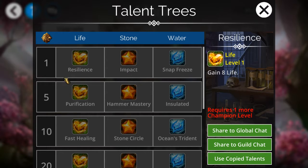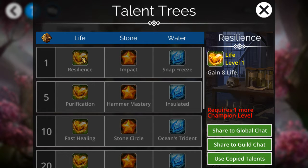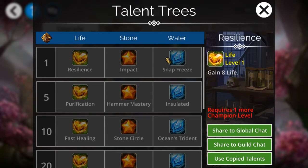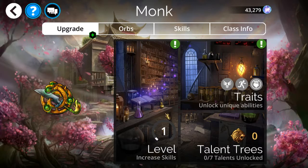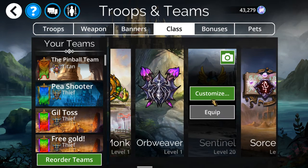Every time a class reaches a certain level milestone, you've got a little bit of Diablo 2 action here too, although I wouldn't really call it much of a tree. It's more like a talent level — now that I think about it, it's more like World of Warcraft's talent system. You level them up and get to choose between one of three options. Let me go to the class I'm currently working on: Sentinel.